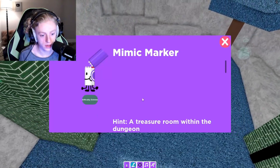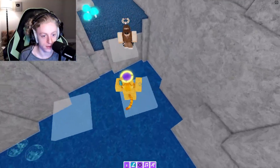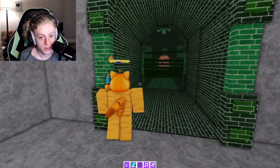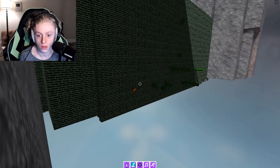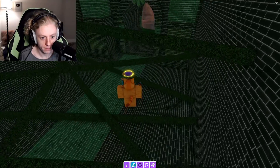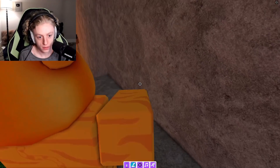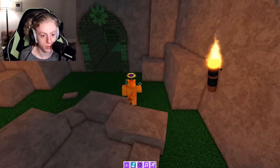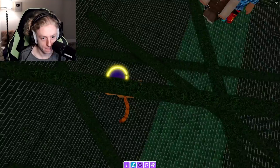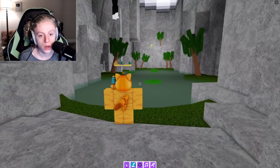The last one in here is the mimic marker — a treasure room within the dungeon. So I'm looking for a secret room. It wouldn't be in here, I don't think. It'd probably be in lily pads, maybe? Maybe there's some sort of waterfall — go behind the waterfall and find this secret room. Treasure room, right? Would you be in here? It doesn't look like it, so it's probably in the other area. I hate how you have to make your way back — so tedious.